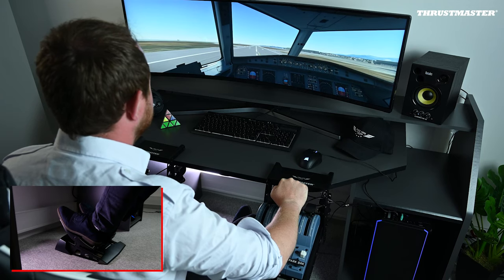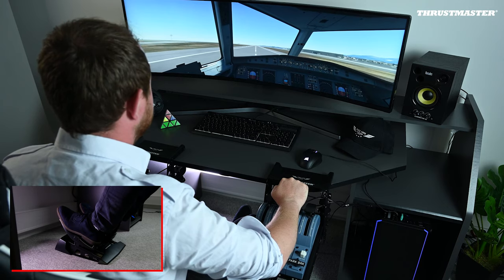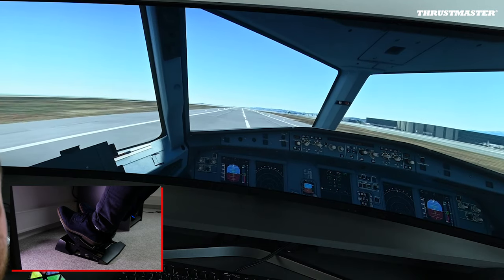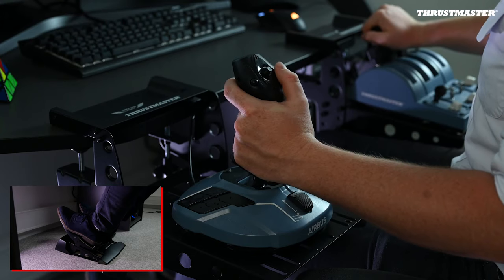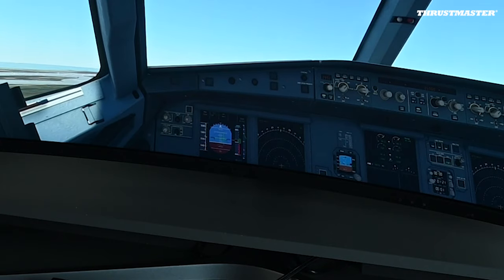On the takeoff run, the aim is to keep the aircraft on the runway centre line. That can be challenging in case of a strong wind. Keeping an eye on the airspeed indicator, call V1 and VR. At VR, pull on the stick to rotate the aircraft to have about 7 to 10 degrees pitch-up attitude and take off.